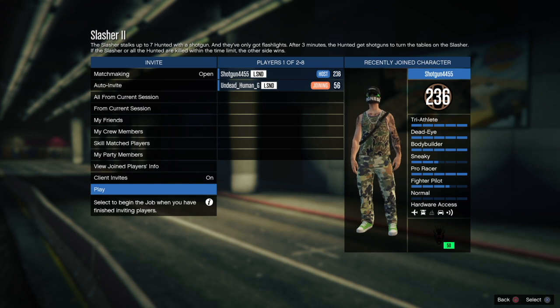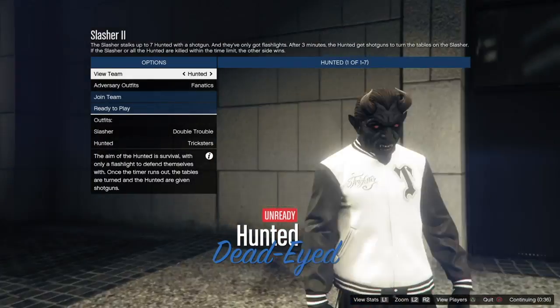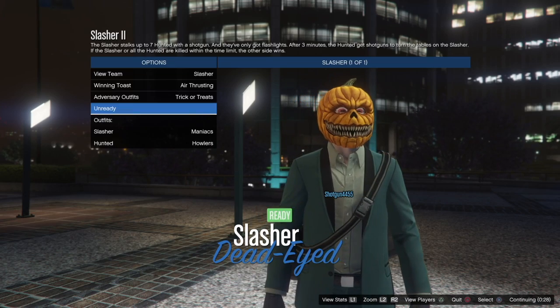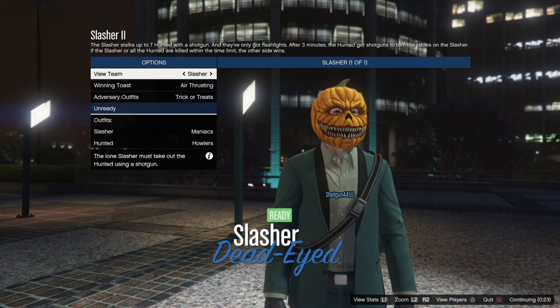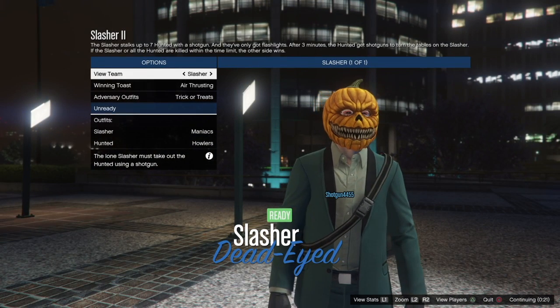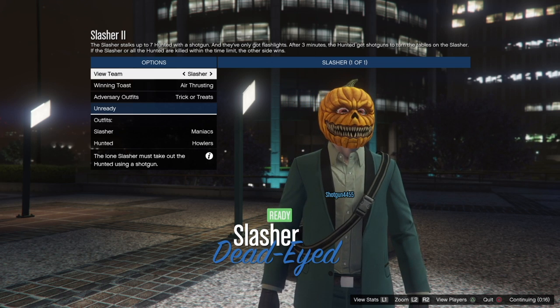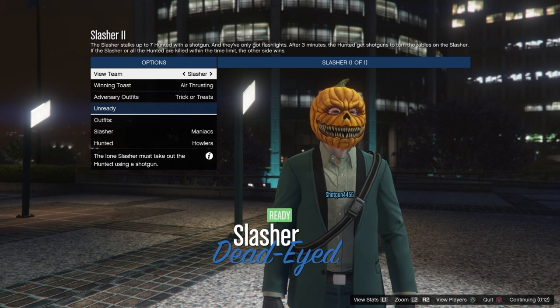So load up in any Slasher — any Slasher works. You guys want to be the Slasher. You guys want to select the trick-or-treat category, and you should get a pumpkin mask. That's what we're looking for. Once you load in, you can see I have the trick-or-treat thing selected. Tell your friend to ready up. We're going to be stealing the pumpkin head mask for this modded outfit glitch. It's really simple and it looks dope.